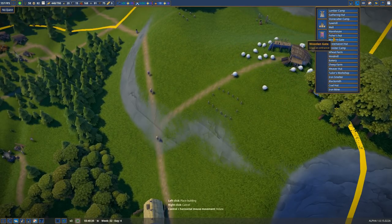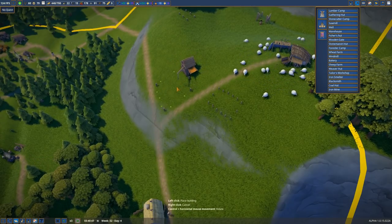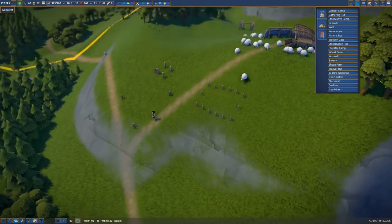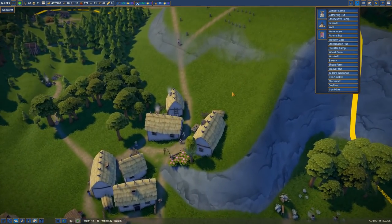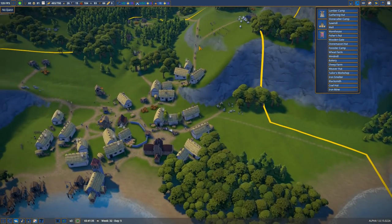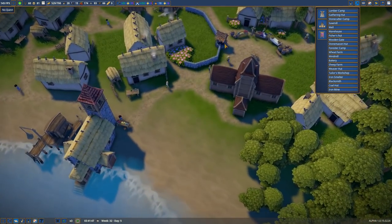Maybe they even want a warehouse on this hill — it's very steep — just to store the wool and stuff. That'll build up soon enough, and maybe they can have someone to supply them with food. Not super stressed about that yet, but eventually we will be.